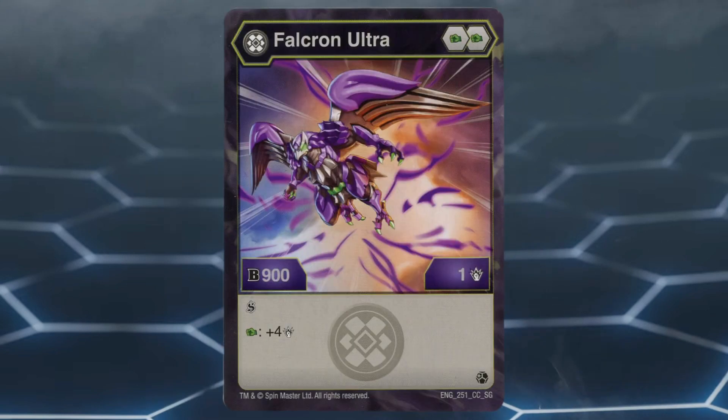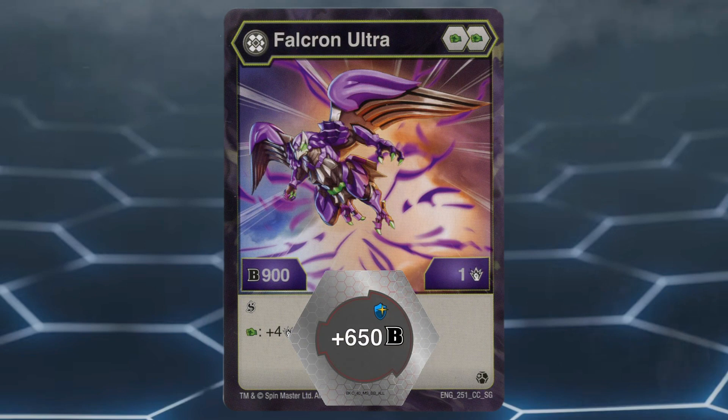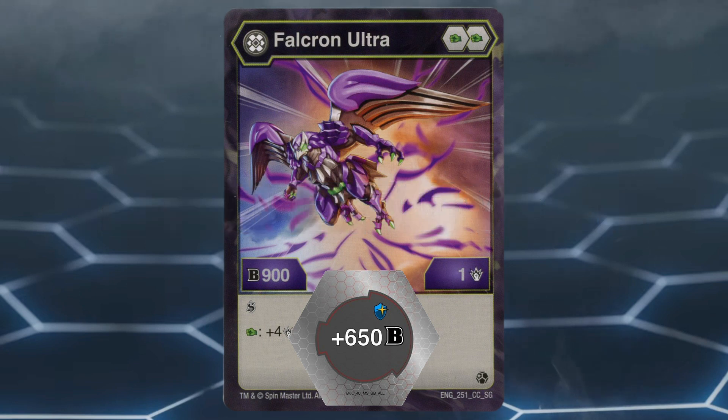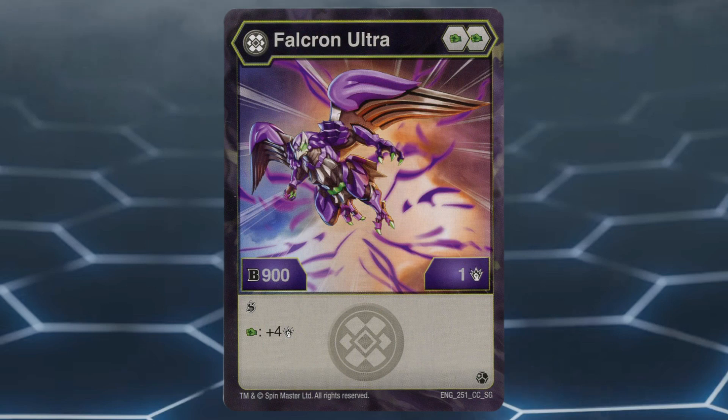And number 1: Darkest Falkron Ultra. This Bakugan has a poor core lineup of two green fists. However, what makes it special is that it's one of the four Bakugan in Geogun Rising to have a base B power of 900. Giving it another Bakugan's magic shield lets it reach 1550B power, which is great. With double coring it can reach even higher numbers, and that base 900B power gives Darkest Falkron Ultra the number one spot on this list.